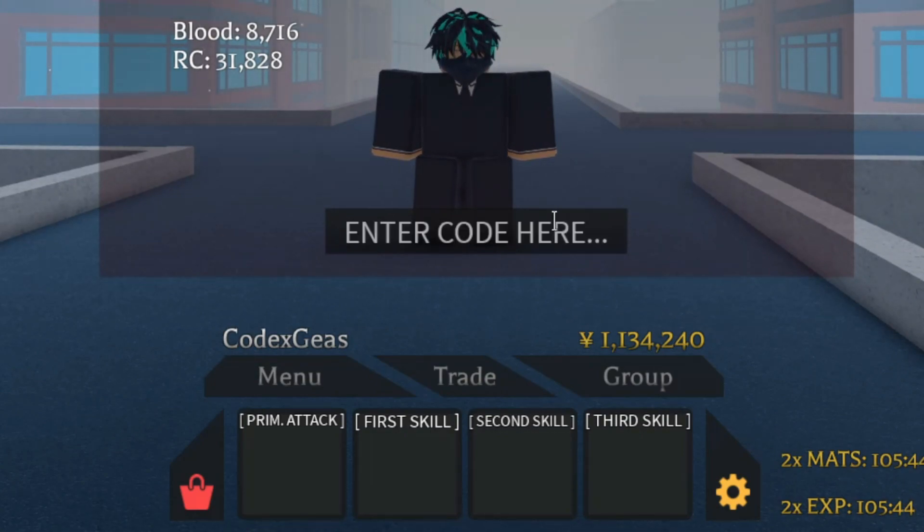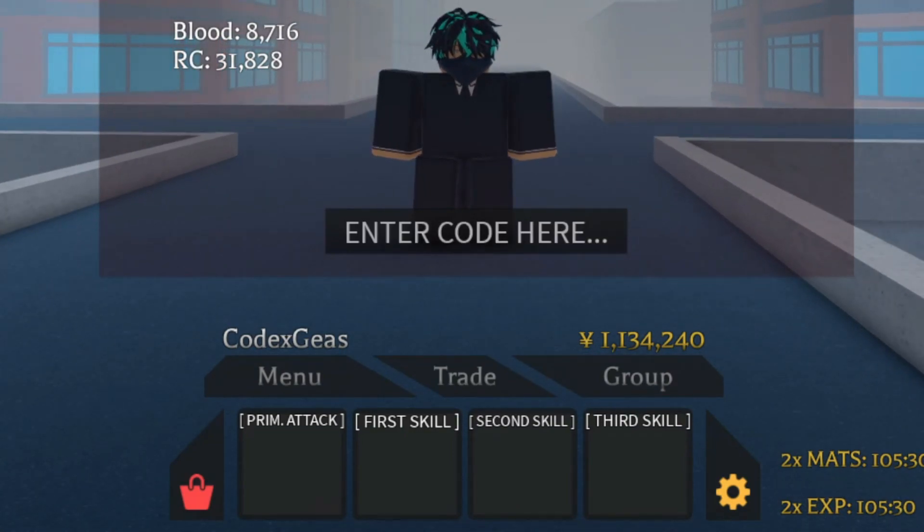So for the first code, let me paste it in. It is 'thank for 41 mvcs' — make sure the upper and lowercase letters are correct. Let me remove the space and press enter. There you go, and that code gives us 30 spins.